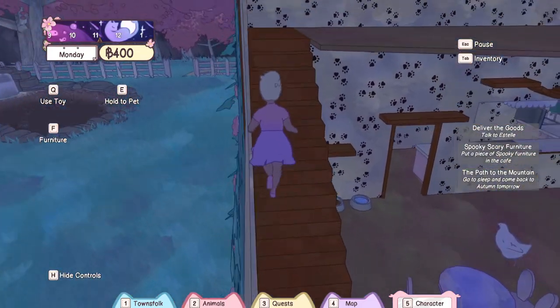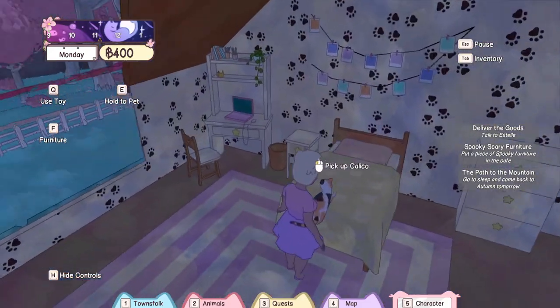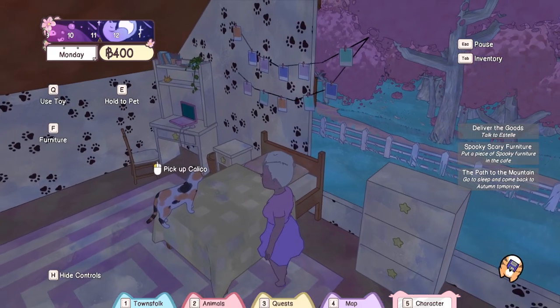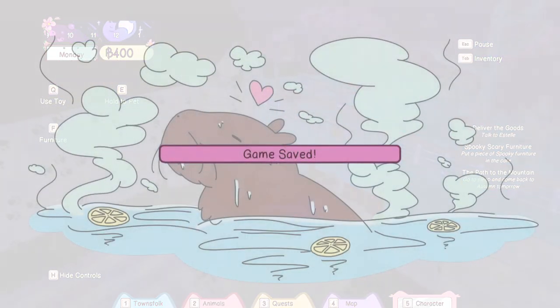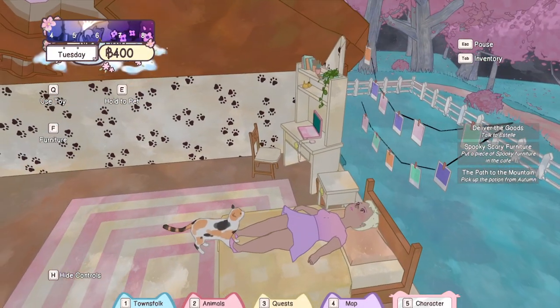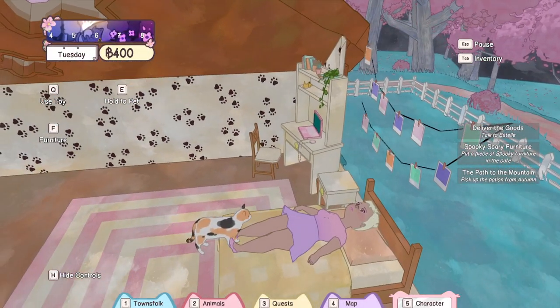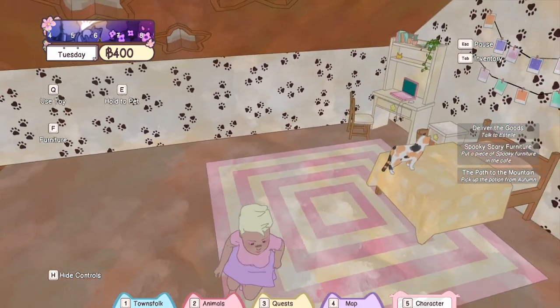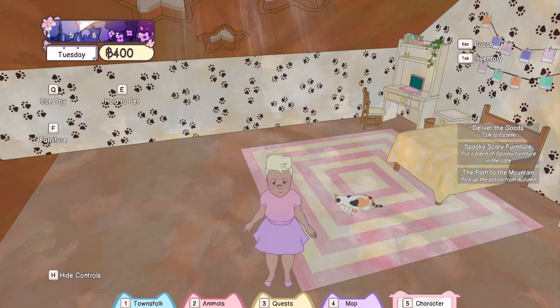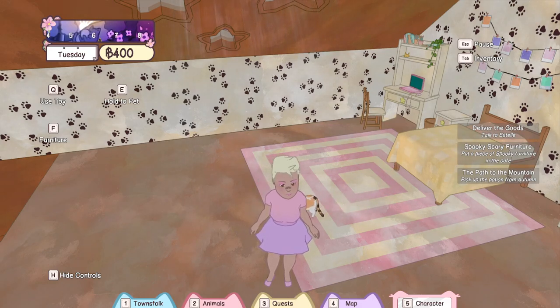And then the random calico cat that is still wandering around. Oh, there you are, Calico. So let's save and sleep — and then I'm going to be ending this video. Oh, they added some artwork. They actually have updated the game quite a bit since I played. As cute as that is, let's get up for the day. And with that, I will be ending this and I will see you the next time I play.